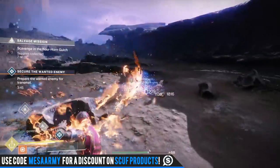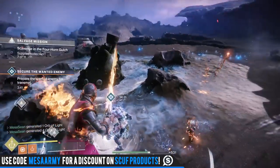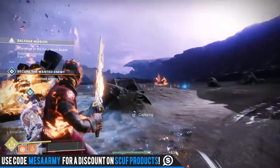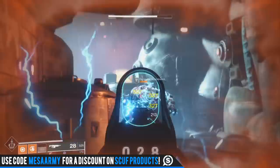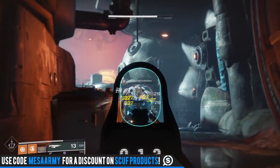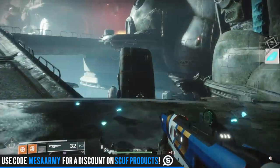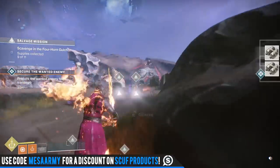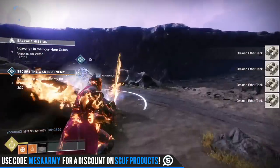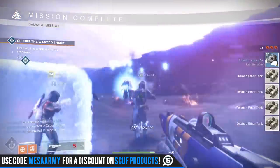There are nine new subclasses that we can use. There's one really important thing that you need to do when getting your first new super. As you're progressing through the campaign, you will see in your milestones a quest — you're going to have to reclaim your light. You need to start picking up these things called Visions of Light, and once you pick up enough of them you will see a percentage if you check your milestone tab, and once you reach 100% you have one more step to go do.